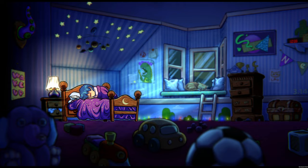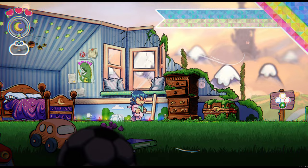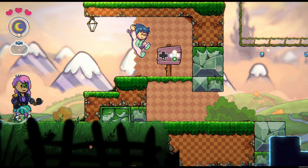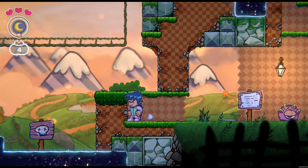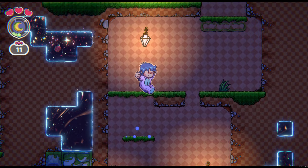Here we have Little Nemo in bed, dreaming of Slumberland. This is the introductory area. Flip will do a little setting of the story, explaining this Oblivion that you can see down below is taking over Slumberland. We'll introduce the player to plucking things, which can be thrown to defeat enemies in Nemo's way, and we'll just keep running and jumping as we advance forward.